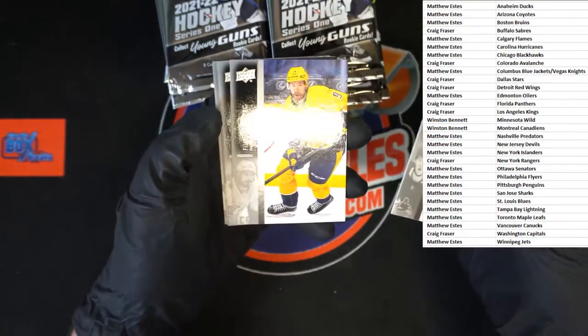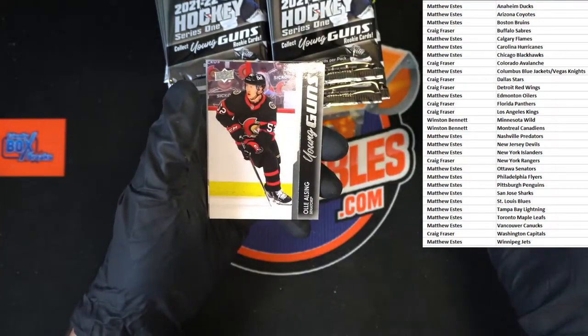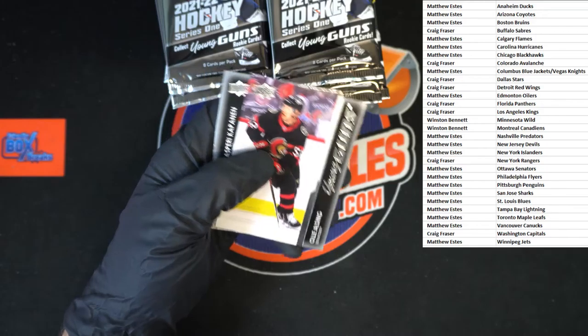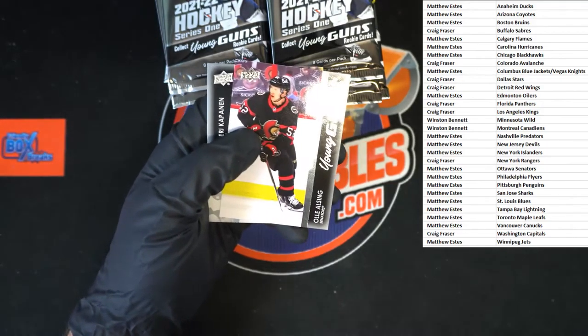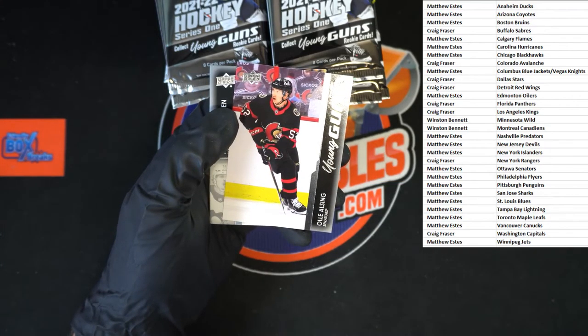Elias, Philip, Keith, Thomas — we've got an Ollie Young Guns going to the Senators. Who's got the Senators? Let me check — there they are: Matthew E.